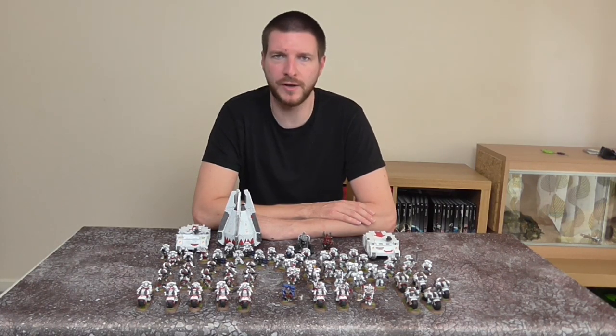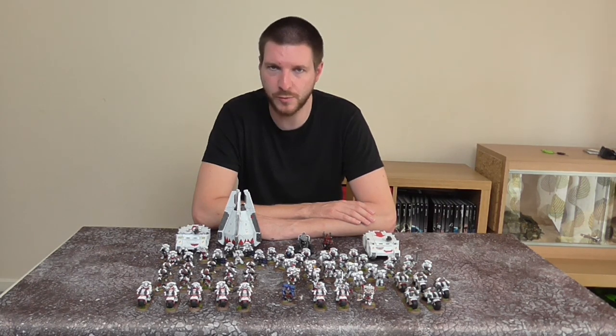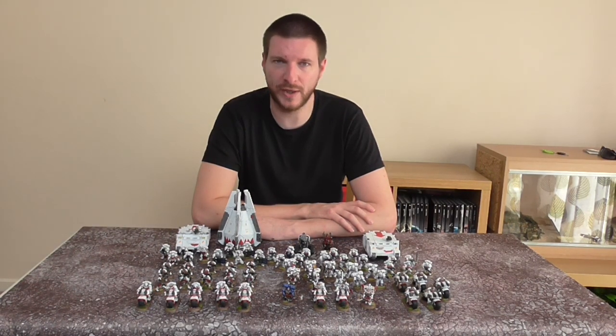My opponent for game 2 was Mark with his Ynnari, Harlequins and Drukhari force. The Drukhari consisted of 2 Archons, 3 units of Kabalites and 5 Venoms. The Ynnari force had a big monster, 3 units of Troops, a Starweaver, the Flyer, Jetbikes and 6 Skyweavers. I thought again this was going to be a tough matchup — he had a lot of fast-moving vehicles that were minus 1 to hit with invulnerables, and I didn't have a huge amount of high-strength firepower to take them out. He could move quickly up the board and get to me. For deployment I went for a refused flank again, putting most of my units on the left-hand side where the battlefield was more open.